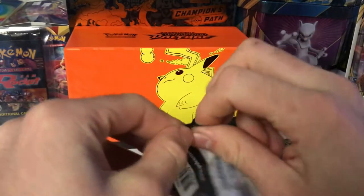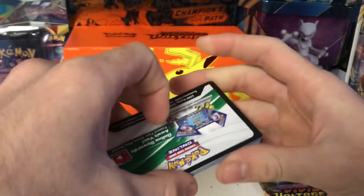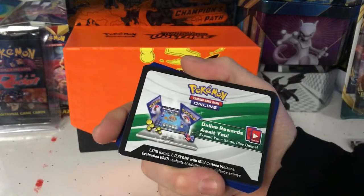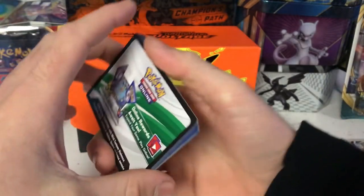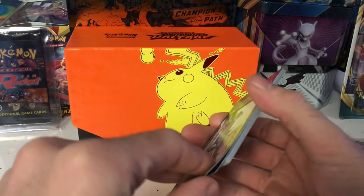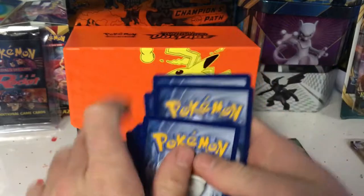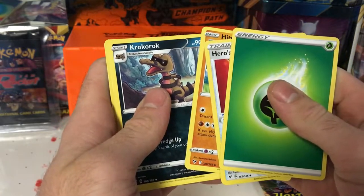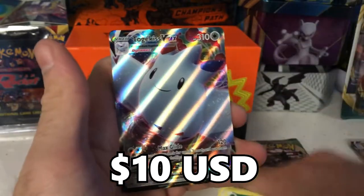Come on, chubby Pikachu! When I look at the code card — I've been doing pretty good at not looking — but if it's green and white you're gonna get a good pull; if it's all green you're not gonna get anything. I didn't mean to look at it but I'm not gonna show it since I already know it's gonna be a good pull. Leaf Energy, and we got a Togekiss V-Max! Let's go, lemons!